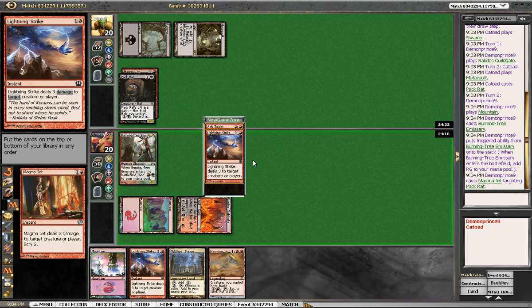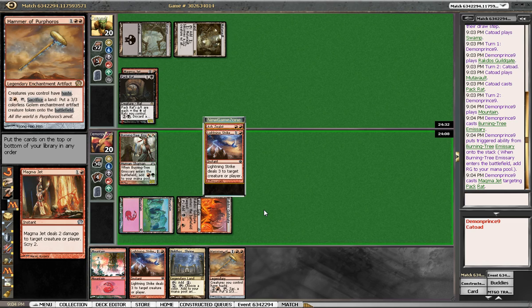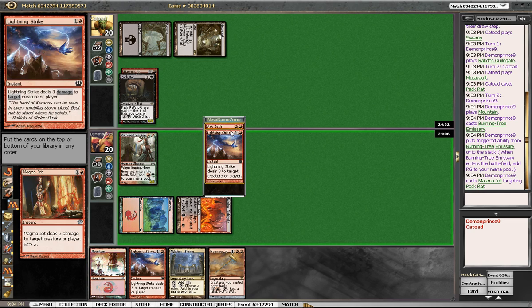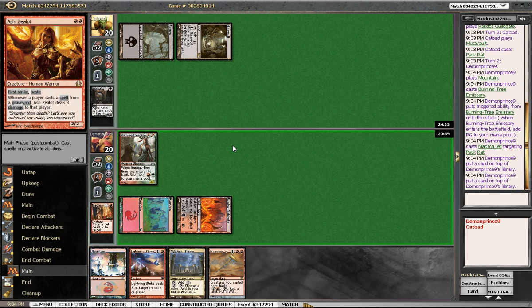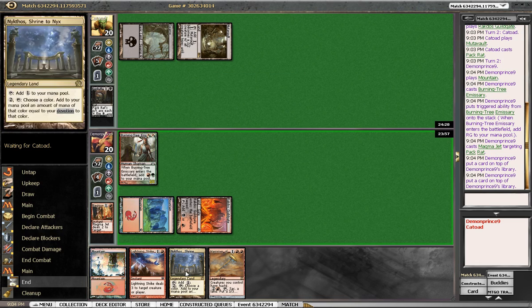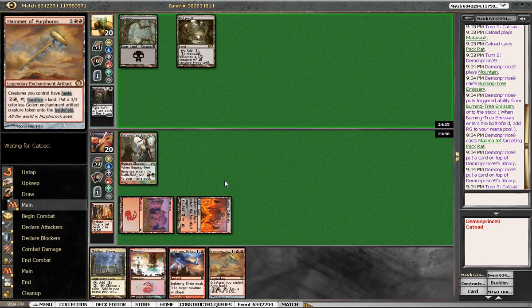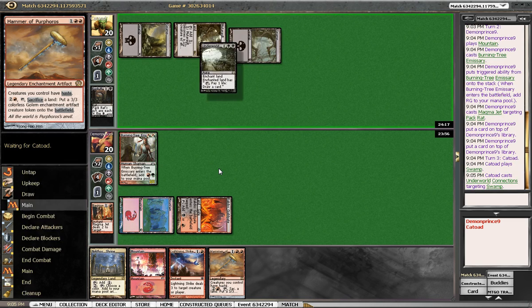We want the Zealot, we want the Strike though — it's probably our only out to the Demon is double striking this game, so we probably want both of these. We have the land so I think we just want all action cards. We'll top both these. Maybe we just want to be drawing Dragons against this deck, but that seems fine. This hammer might do some things later, but connections is not great against us.